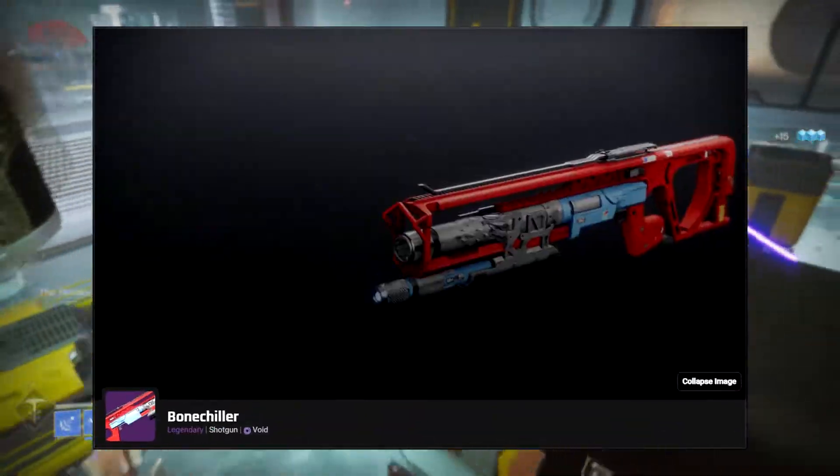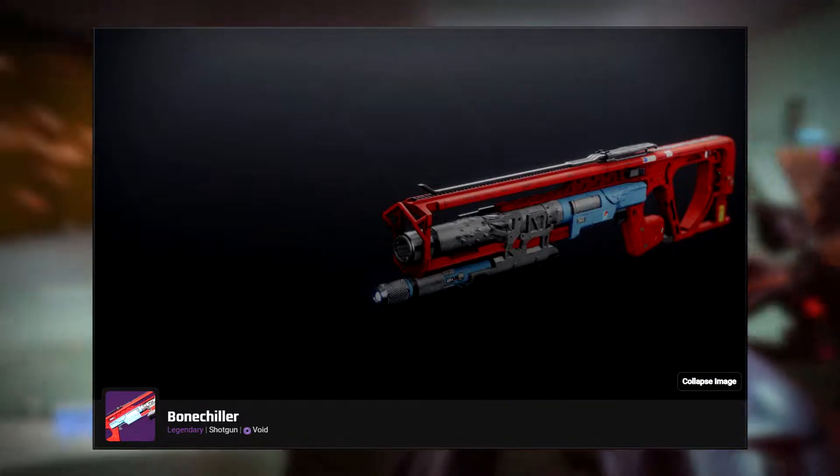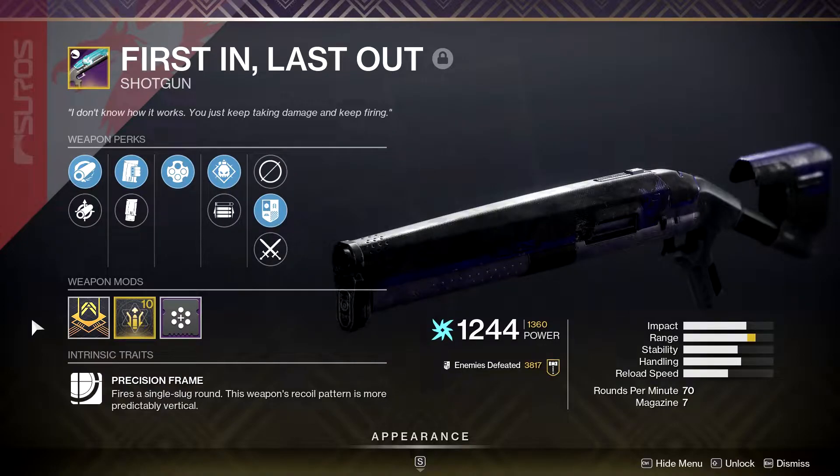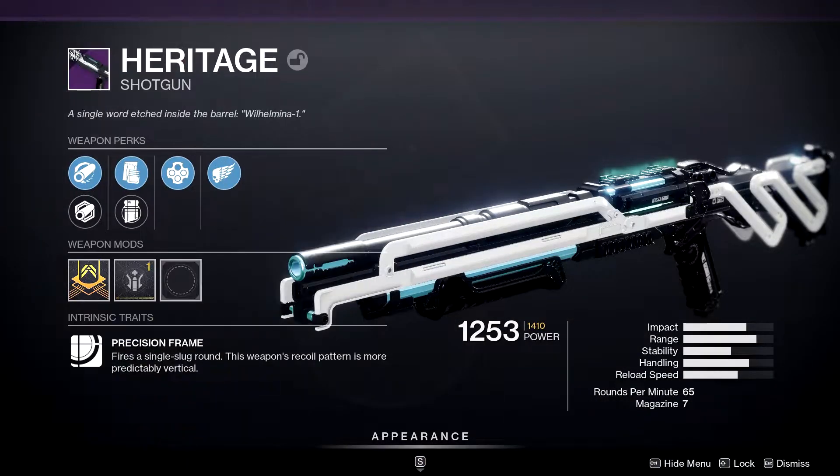Like Bonechiller, or as I like to call it, Edge Transit, because it's seemingly the only drop the Sandbox team's letting me have this season, or First In, Last Out, one of my personal favorites. Heritage is another great drop, one you could only get from the Deep Stone Crypt, and it's at its best, in my opinion, if you've got Reconstruction and Recombination.